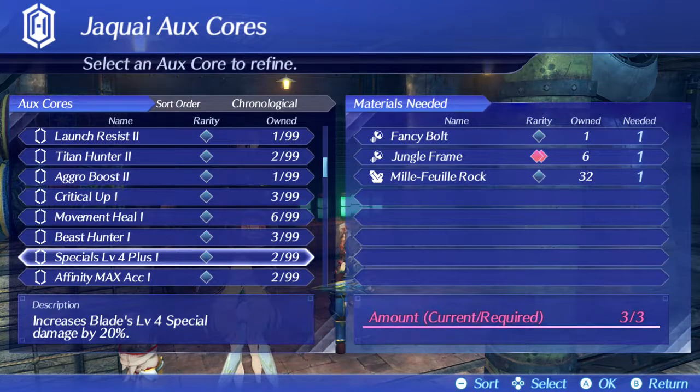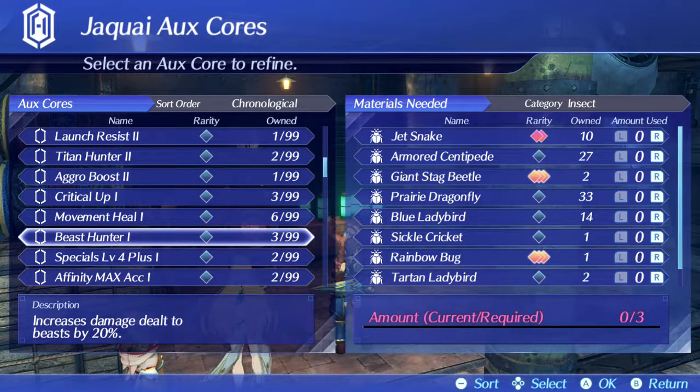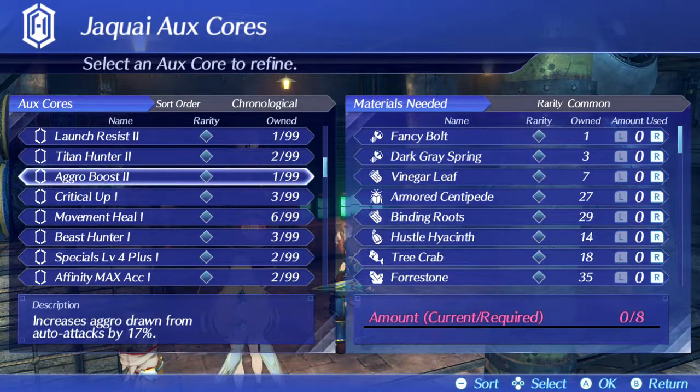One boosts the damage twenty percent if you like getting to your special level four and just busting that out. You can increase damage to beasts by twenty percent, or heal — there's just so many cores here.